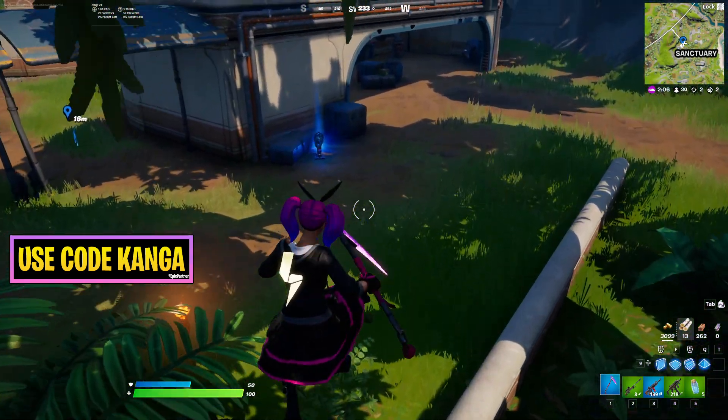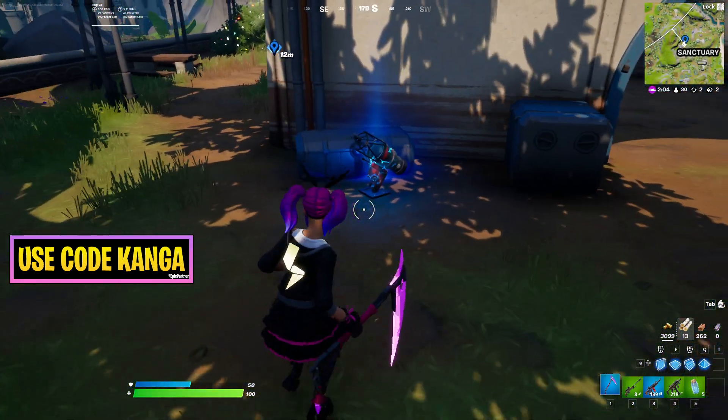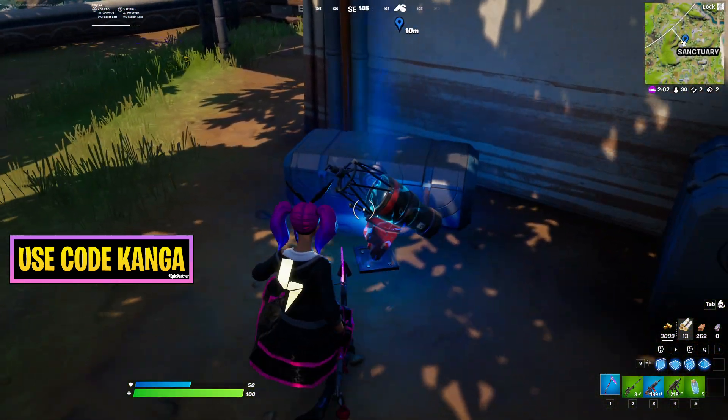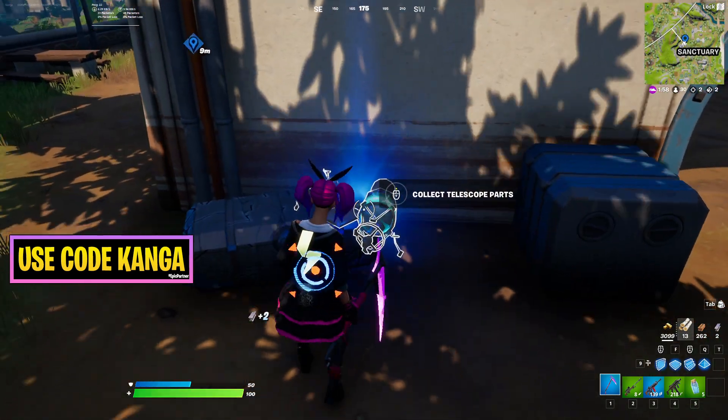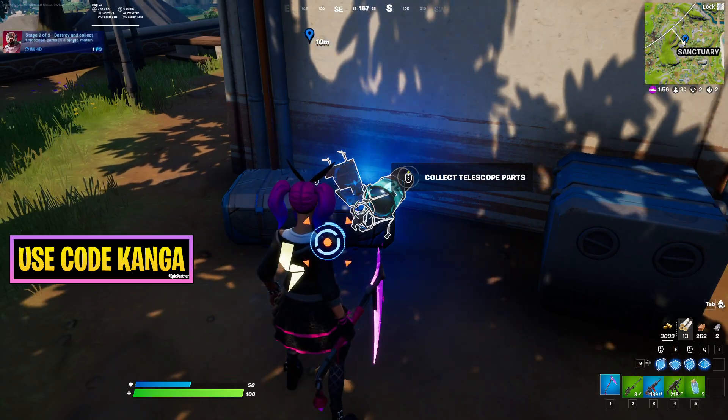First I'll show you what these telescope parts are going to look like. You can see right here, this is what we're looking for - this is the telescope part. So I just walk over it... no, you've got to break it with your harvesting tool and then collect it.